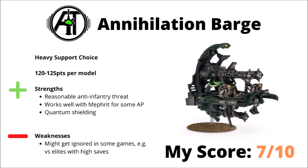Moving on to the Heavy Support now, and we'll start out with the Annihilation Barge. This hovering gun platform is 120 or 125 points and strikes out with its big Twin Tesla Destructor for 10 Strength 7 AP-0 shots. I think the biggest advantages of this thing is that it's fairly cheap, does pump out a fair amount of anti-infantry firepower, it's got Quantum Shielding, and it works quite well with Mephrit who can give them some AP. The AP-0 on the Tesla Destructor can otherwise be really underwhelming against certain armies, things like Custodes or Space Marines, and in general that is probably its biggest weakness — its damage output just isn't quite going to get it there. Overall, I'd score it 7 out of 10.